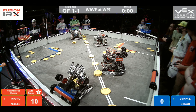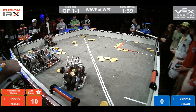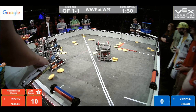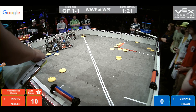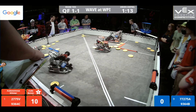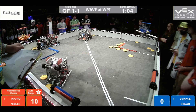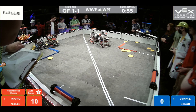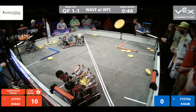Alliance one takes the advantage. 3, 2, 1, go. Two of the rollers in favor of red, one roller still neutral, and one belongs to blue. Big pin over here from the 77275A machine on that Jackson Area machine. Screaming on by is the alliance captain getting loaded up. The 9364B and C machines mixing it up over by the red goal, but the Speed of Light delivering the goods for the red alliance. Red out to the early advantage. 9364B doing a great job trying to play keep away of those two red robots from that goal. The best offense is sometimes a good defense, but it's tough to keep up with these two high-scoring machines.